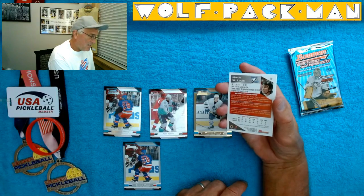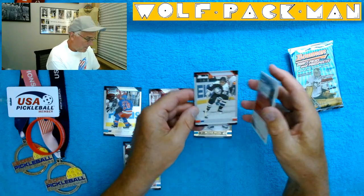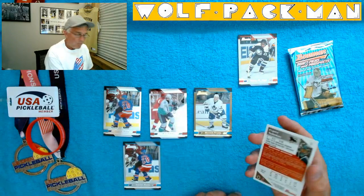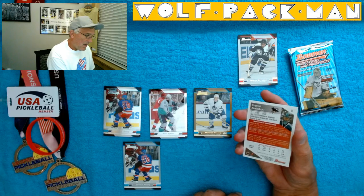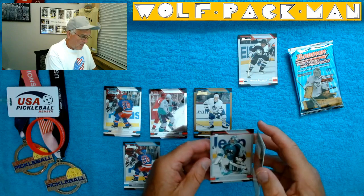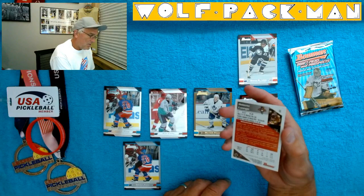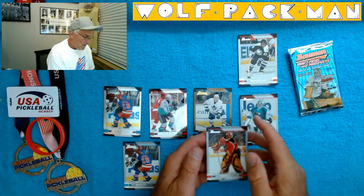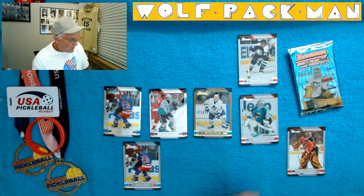Here's Martin St. Louis — awesome card for the Lightning. Evgeni Nabokov, another good player. I know he's hit a lot of Sharks records. Roberto Luongo — another cool card. Look at that, man.